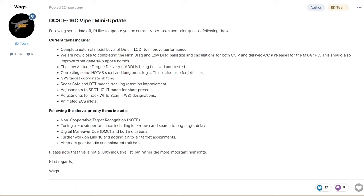Next is adjustments to track while scan designations. I don't really use track while scan in the F-16 too much — it just takes too long and there seem to be some bugs still. I still love to use the range while search mode and the SAM dual target track modes with the F-16 FCR.